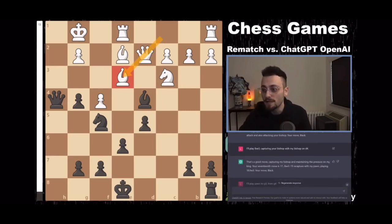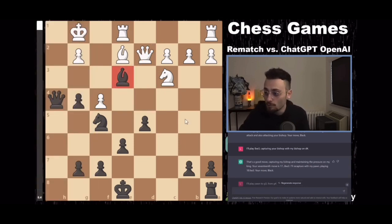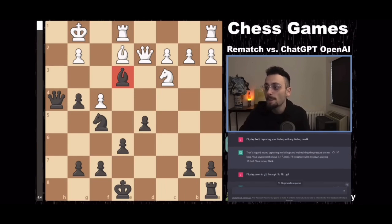So I said, I'll play bishop takes e3, capturing your bishop with my bishop on d4. It said, that's a good move — capturing my bishop and maintaining the pressure on my king.